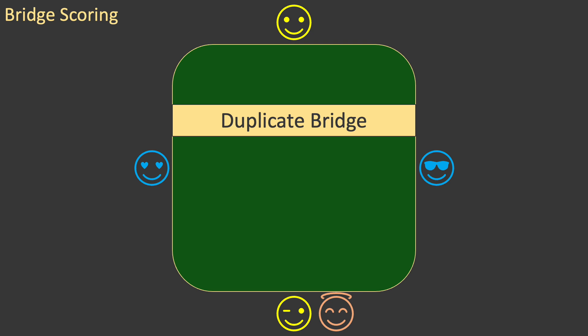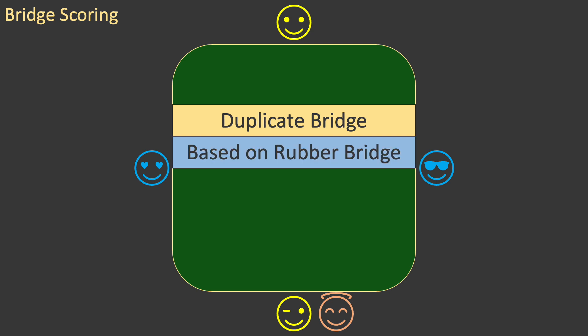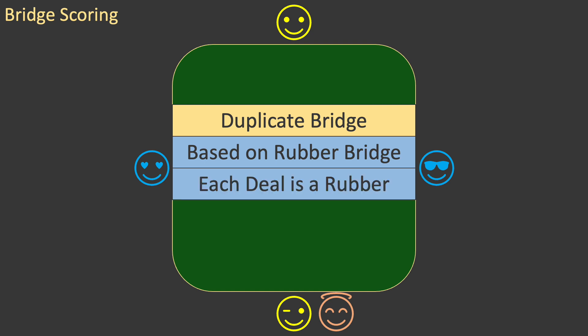What I will explain to you is Duplicate Bridge Scoring. This form of scoring can be applied to any level of bridge, from social games at home to world championships. Duplicate Bridge Scoring is based on Rubber Bridge, but there is one major difference. In Rubber Bridge, the unit of scoring is the rubber, which consists of at least two deals. In Duplicate Bridge, each deal is scored as if it were its own rubber.